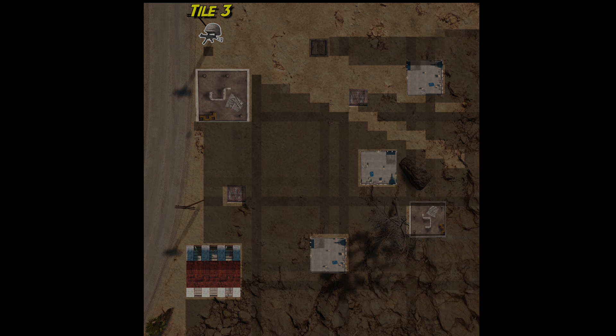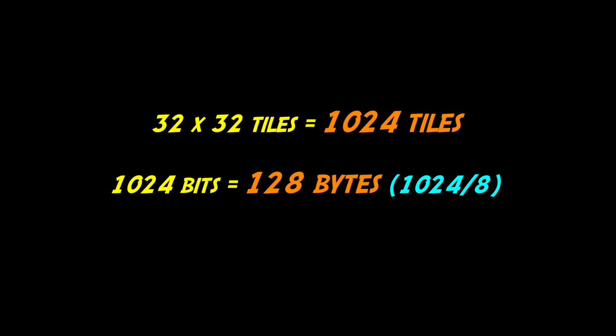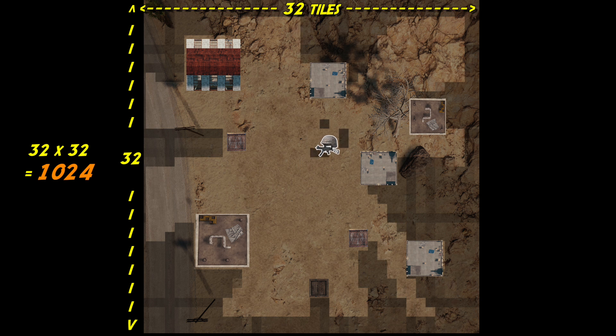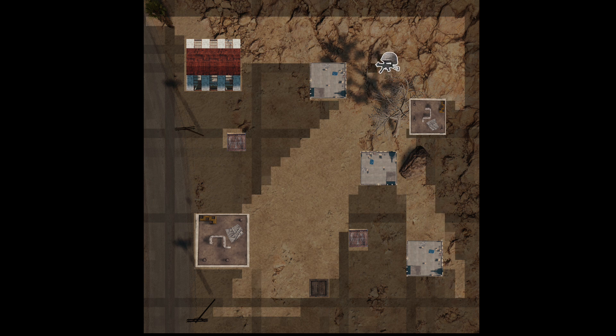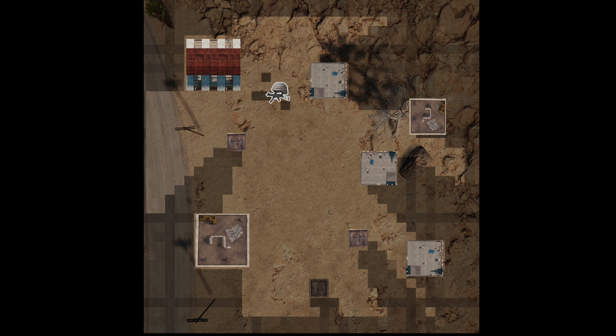This seems crazy, but each tile just needs to know if it's in shadow or not, and that can be stored in just one bit. So a whole screen full of shadows would take just 128 bytes to represent. Multiply that by the 1024 tile positions our character could be in, and we would use 128K of cartridge space. But that's just for one screen.